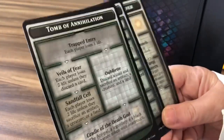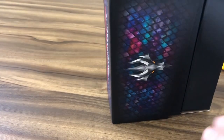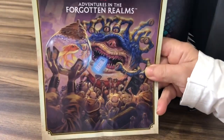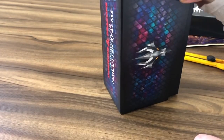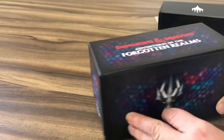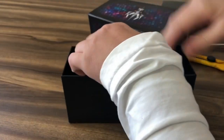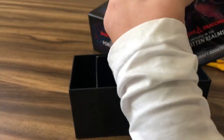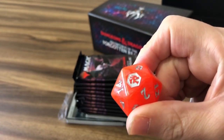Very nice — they're huge. You also have a little poster, kind of cool, and a box for dice and stuff. The regular box looks awesome. It's just packs and lands. There's also this oversized D20. And that's it.